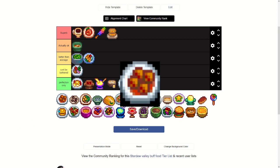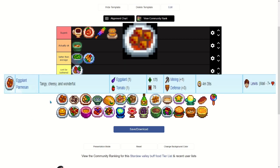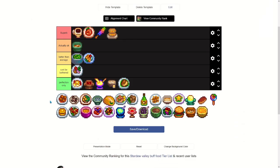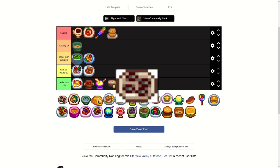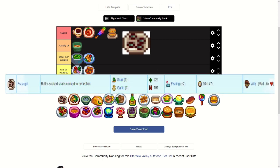Eggplant Parmesan takes an eggplant and a tomato and gives plus one mining and plus three defense. You get it from Lewis at seven or more hearts with him. The defense honestly might not be too terrible, but I'd probably put it in C — it's kind of cheap but getting Lewis to that heart count isn't ideal. Escargot is snail and garlic, gives plus two fishing, lasts the whole day. You only get it from Willie after five hearts with him.